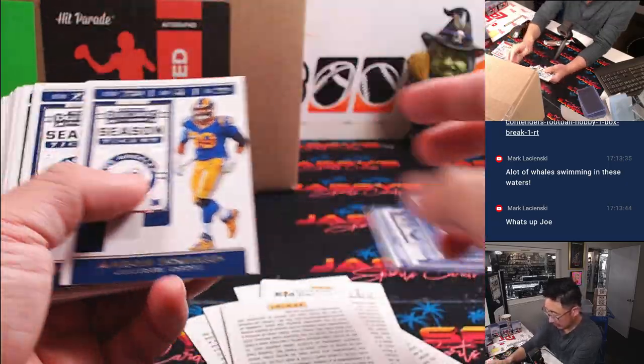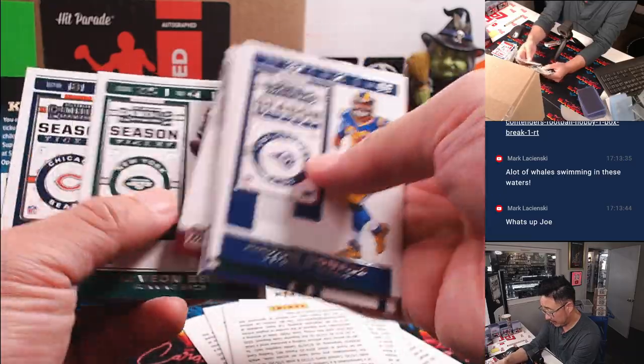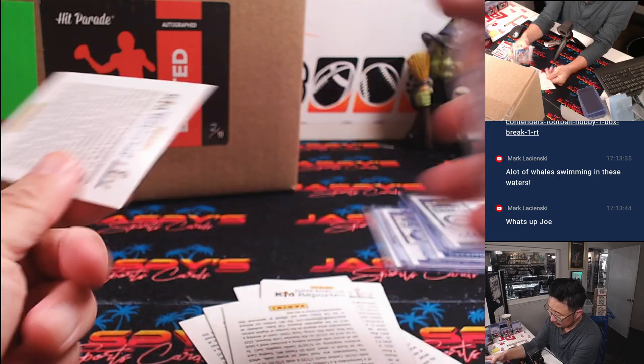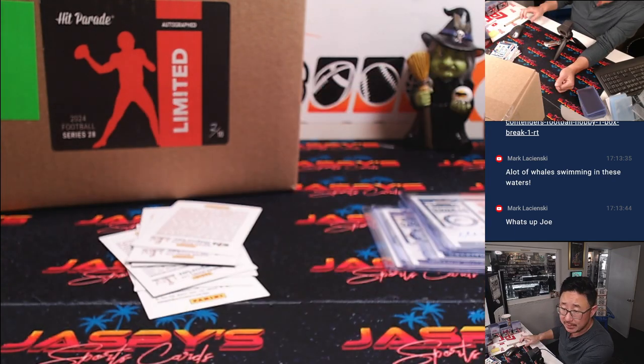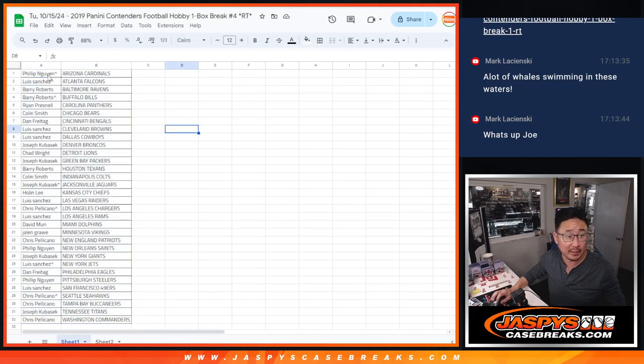All right, so the autos popped early. Anything else crazy here? No — there you have it. Now let's see who's going to win those Hit Parade spots and the break credit, so let's flip back and gather everybody in for the third and final dice roll.